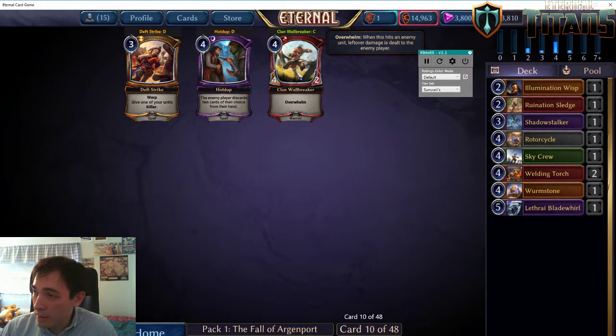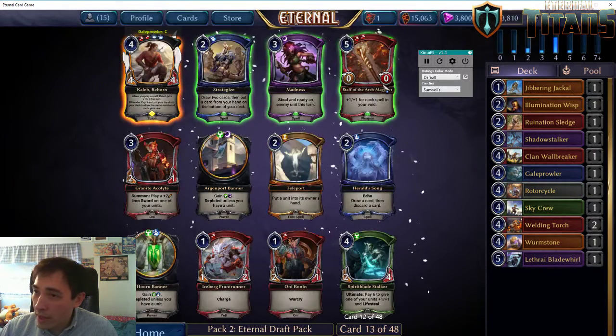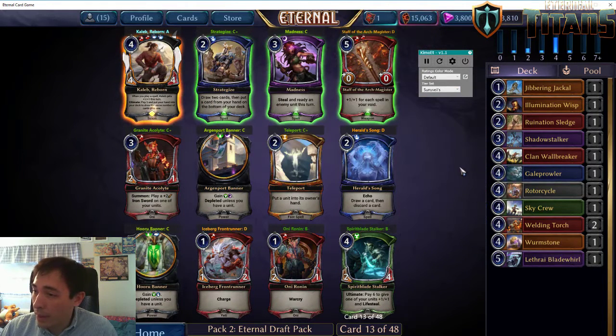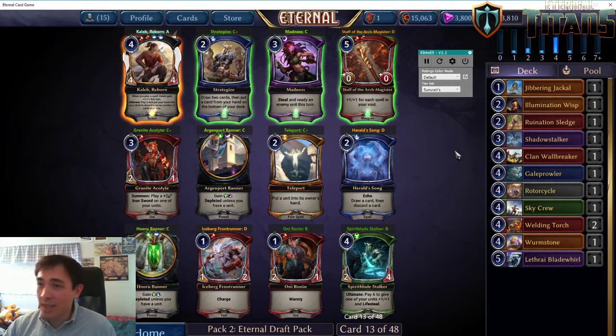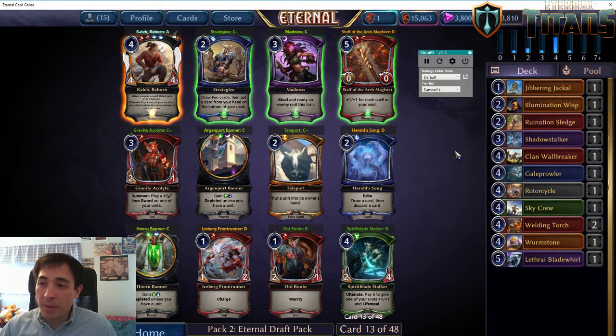If we think we're fire, Trick Shots is actually a reasonable card if you're just really aggressive. But I'm going to take Sky Cruise. Clan Wallbreaker is on the bad side of medium, and Lunging Wisp isn't really playable. Your last few picks are rarely going to be very exciting. Here's the second pack — we're going to receive all of our picks from the same person, although it's going to be a different person from before. These cards are curated from the first three sets and are no longer just Fall of Argentport.